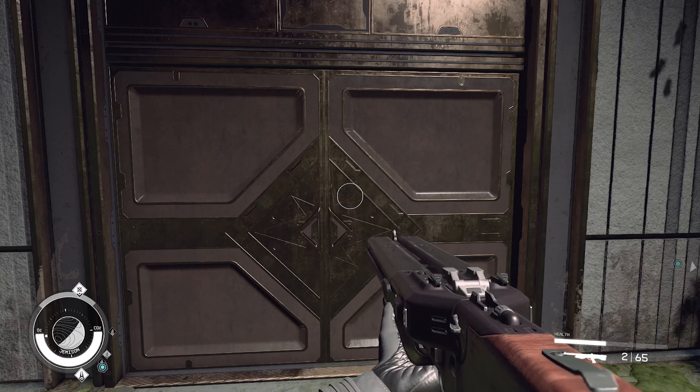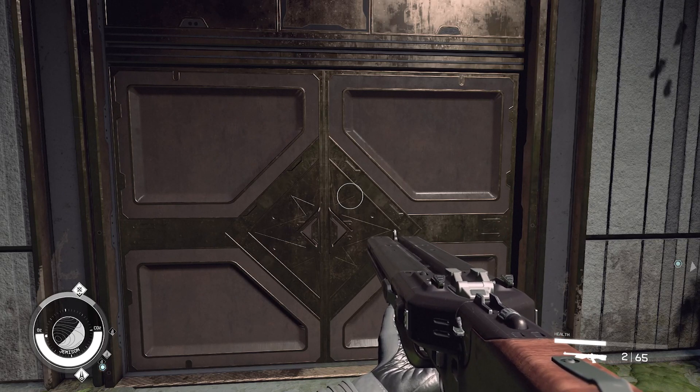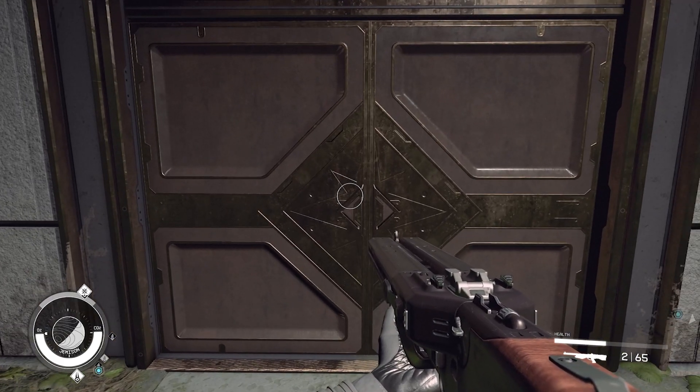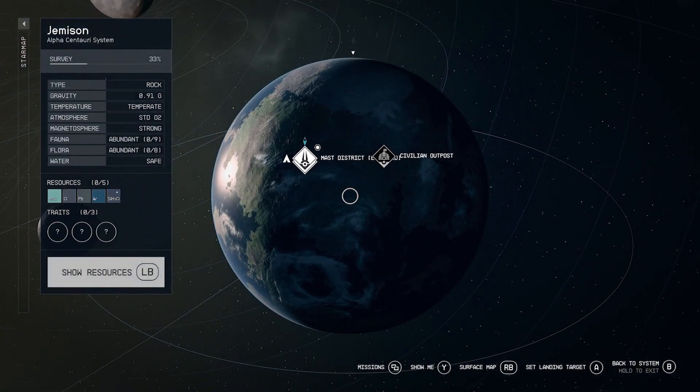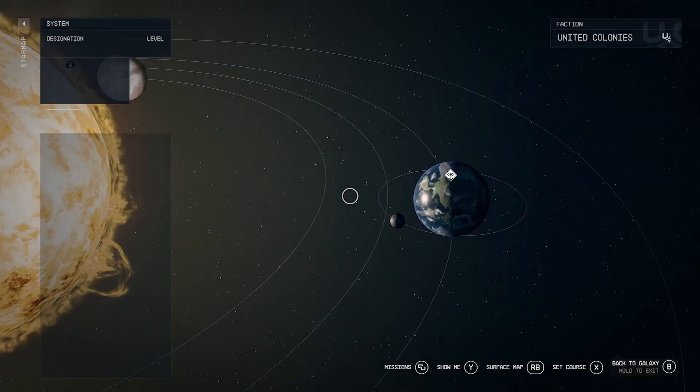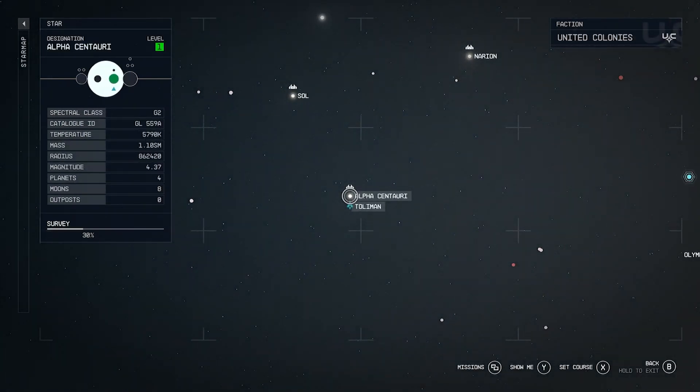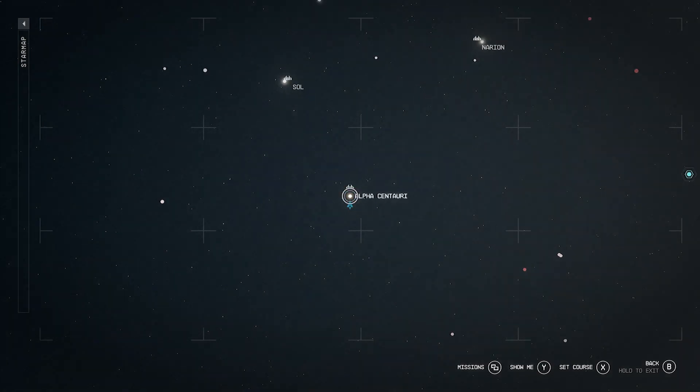In Starfield there is a suit that you can get very early on in the game, literally as soon as you open the Lodge. The Lodge — if you go onto your map and go into the star map — is in the Jameson district, or at least that planet. If you come all the way back out you should get to this planet very early on; it's in the Alpha Centauri system.